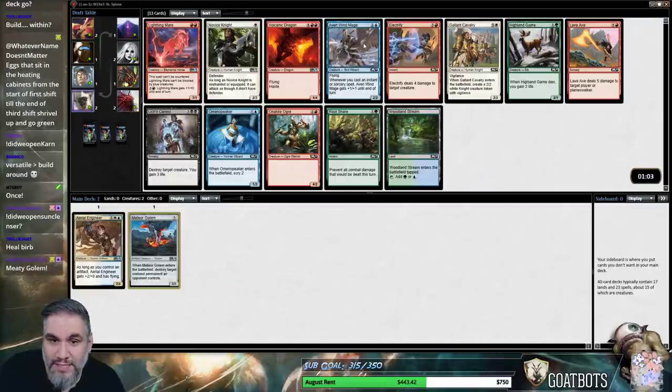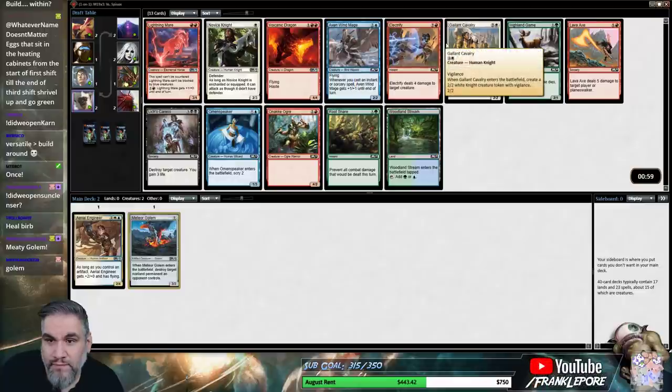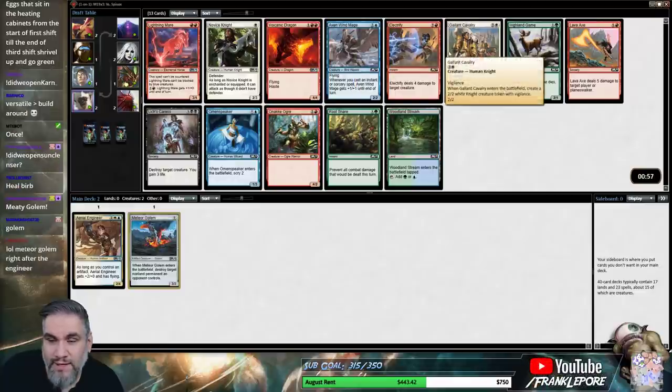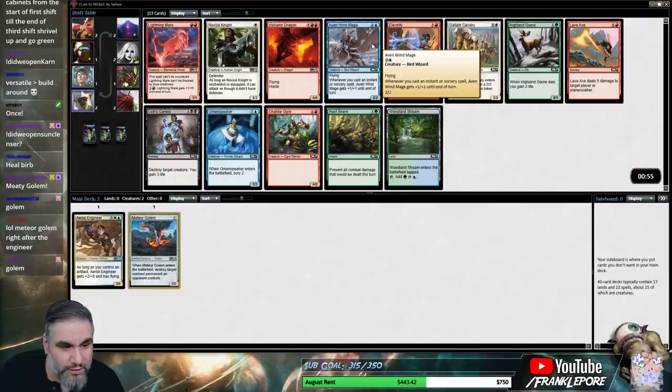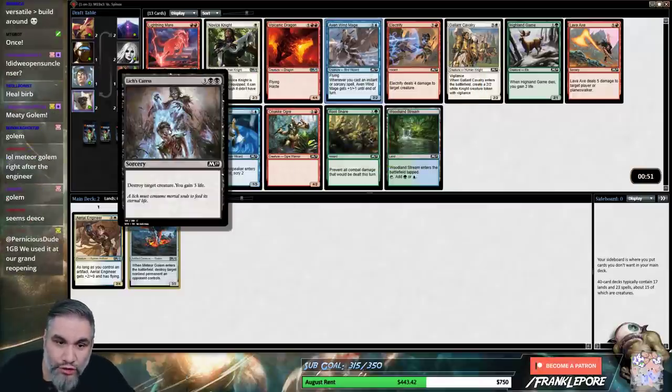I think versatile is better than build-around. However, I think build-around is more fun. So get rekt. Suck on them eggs.